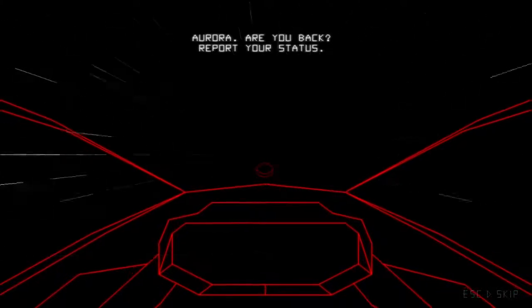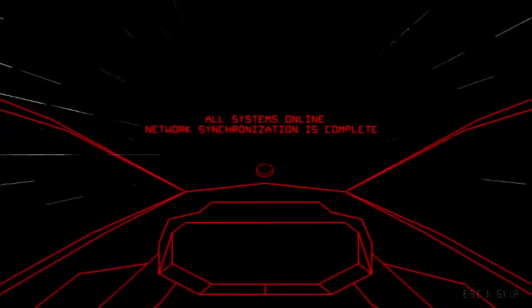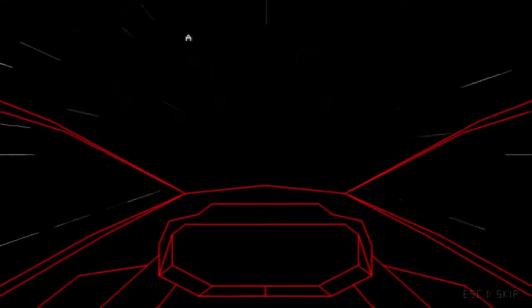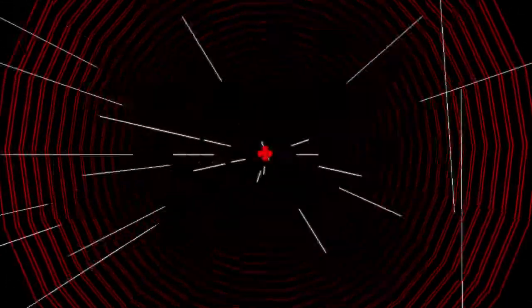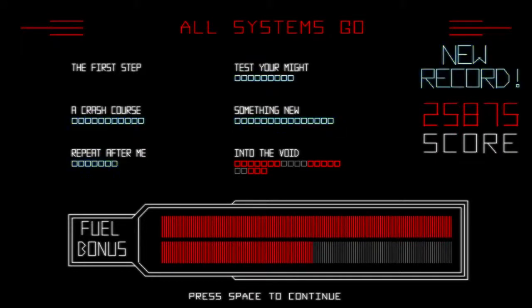So that is the first world, and then we get this neat view of our ship and we'll be contacted by our computer. It says we're approximately 12,000 light years from home system, and our character Aurora says that's impossible, something must be wrong. I skipped through that pretty quick — the story is not super important, no offense to the developer. This is definitely much more about the gameplay and hopefully getting a decent score.